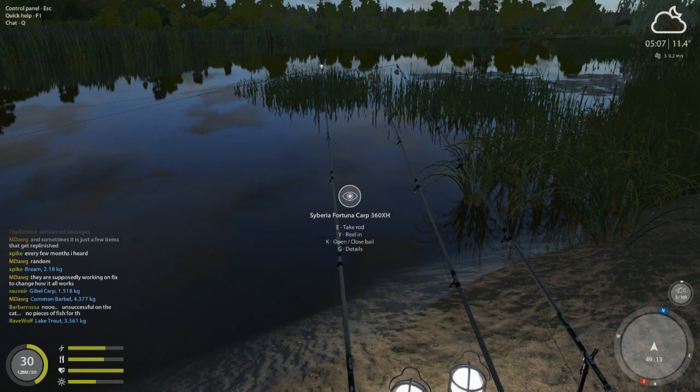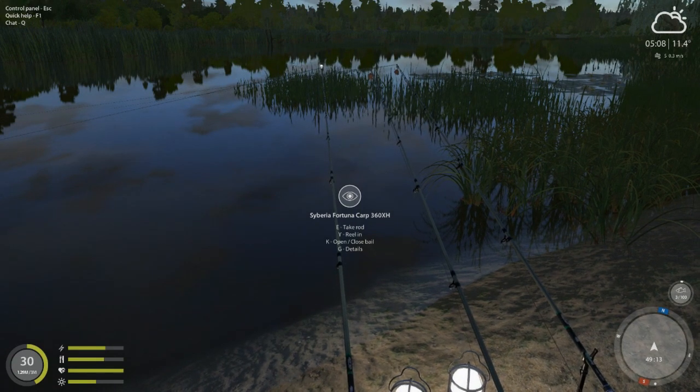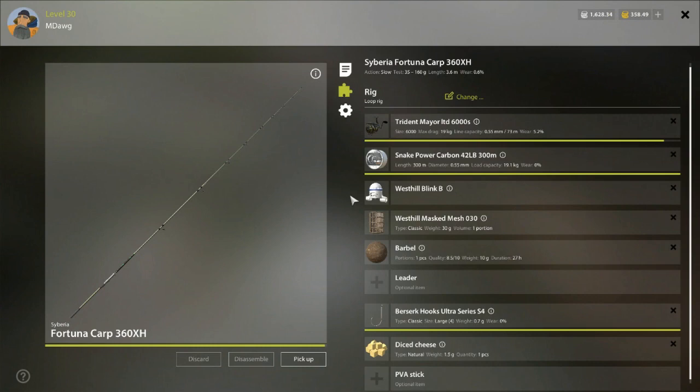On our first carp rod we're using Mares, and then an Alpha on the third one. I've got two Mares at this point, so some of this setup is more geared toward what I use for the big carp. But here's what you need to notice: the line we're using is only 19.1. I was using leaders — smaller leaders — to really minimize that.